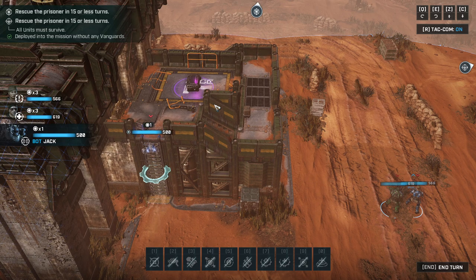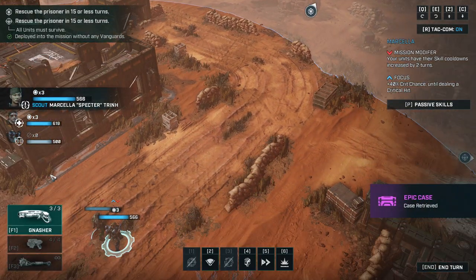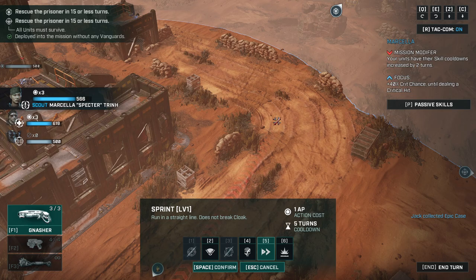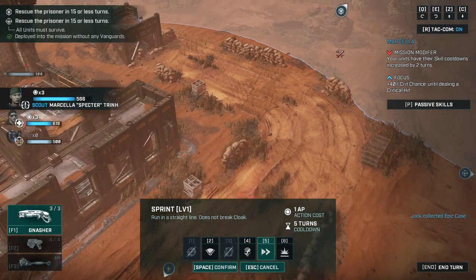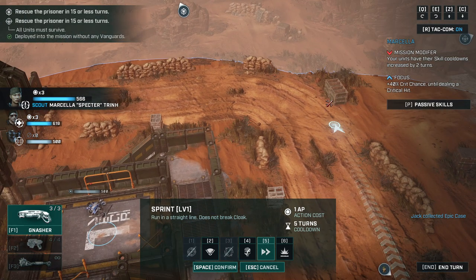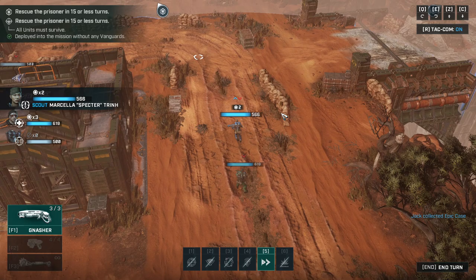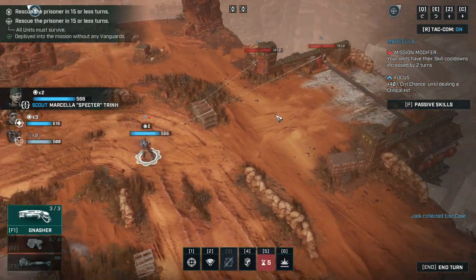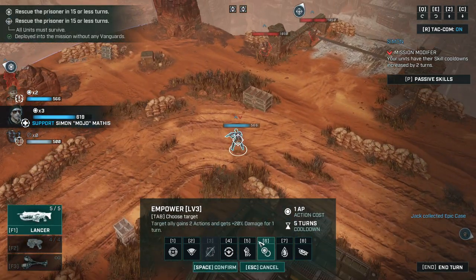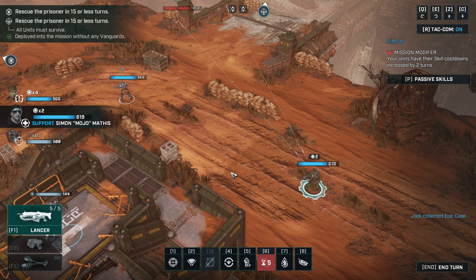We're picking up the first case, and we're moving in fast. We already know the first torture pod is there. Moving up quickly to engage - well, well, well, what do we have over here? Some extra damage would certainly help.